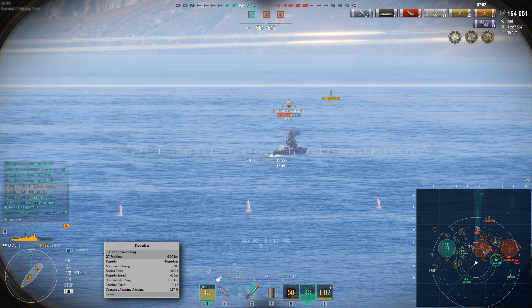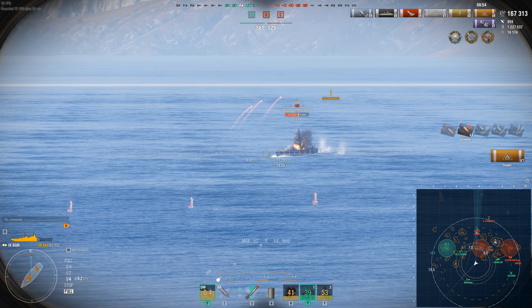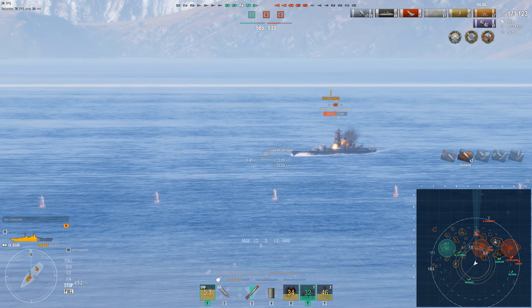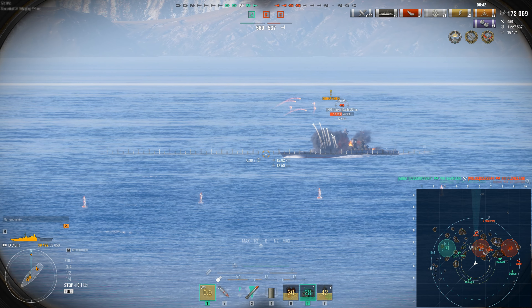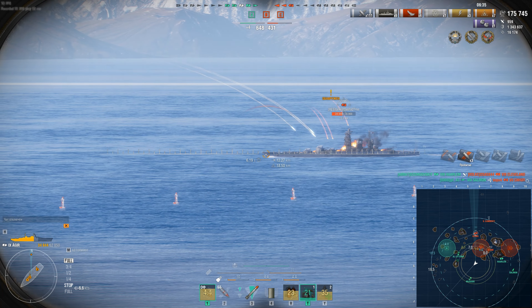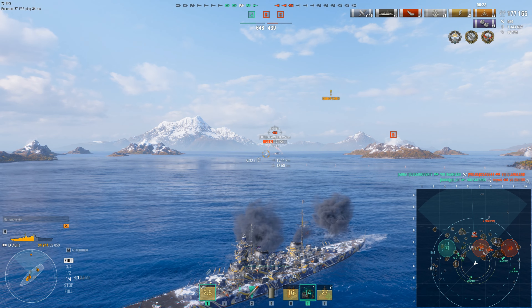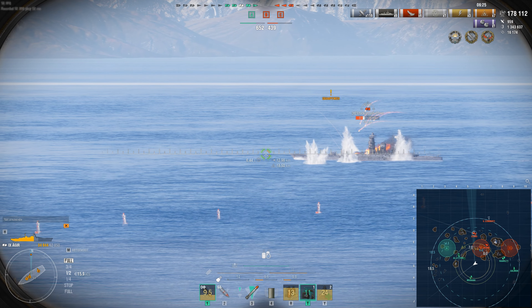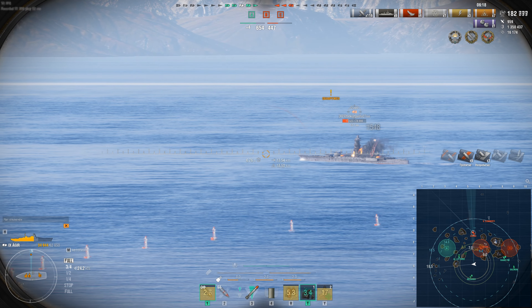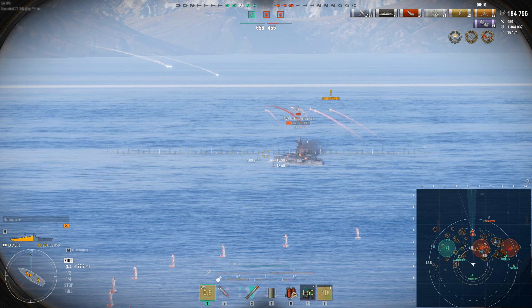As for the remaining stats: maneuverability is unremarkable among peers — max speed is just 33.5 knots stock with standard rudder response. Concealment is comparatively decent: like Azuma, detection range can be pushed down to 11.9 km fully specced. The German is also the only one of the four to carry torpedoes, albeit with only 6 km range — useful in close quarters, especially given the good armor. Don't count on the secondary battery; after the commander skill rework there's no point investing in it. The same applies to AA and ASW — they exist, but reliably fending off a carrier or submarine is unlikely, so stay close to allies if threatened.